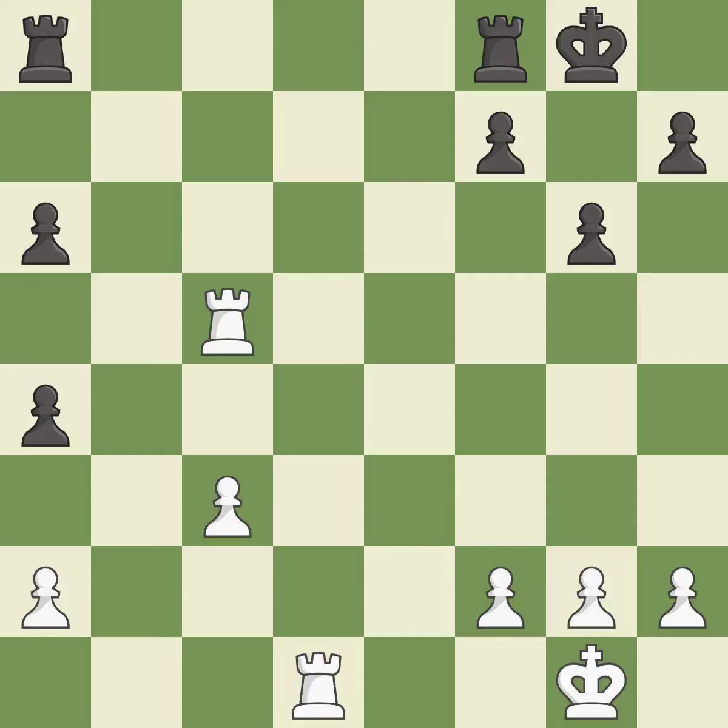That pawn was free for the taking — it is excellent. This offers an equal trade of pieces — it is best. This moves the rook to safety — it is best.